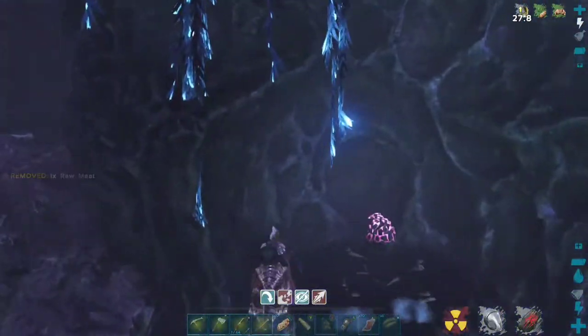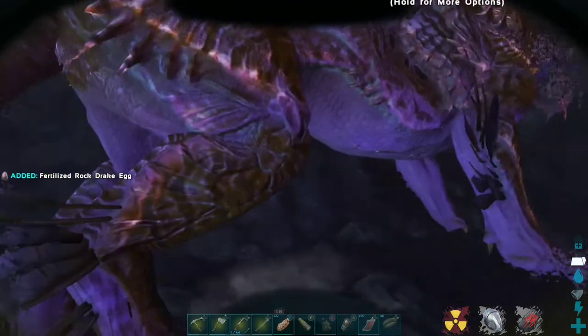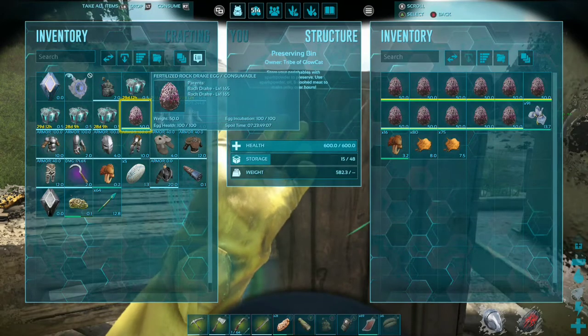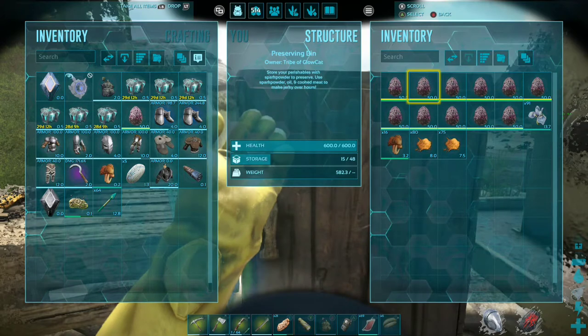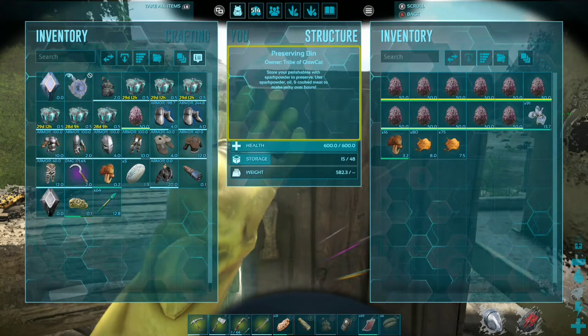Alright, coming up on the last egg here — let's see what we got. Level 50. Okay, let's get out of here. We did get one decent egg today. Alright survivors, I'd call that a win. We did get ourselves a decent egg. All these other eggs I'm going to save up for a special something something later on in the series.